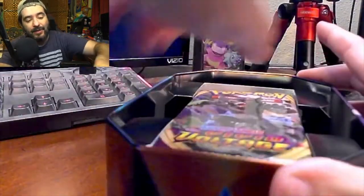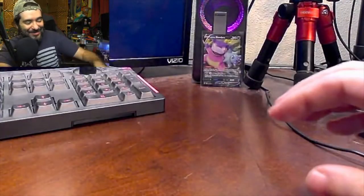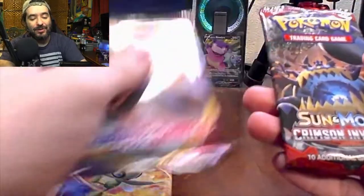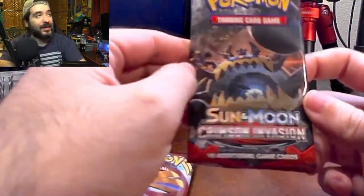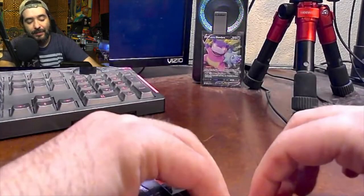Now let's see what we have inside. We have four booster packs. I'm just collecting these tins left and right — it's like they're just getting in the way. We got a Vivid Voltage, we have two Vivid Voltage, a Sword and Shield Base, and a Crimson Invasion. I haven't opened many of these, so let's go ahead and start with the Crimson Invasion right off the bat.